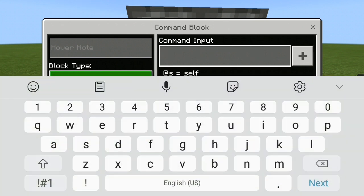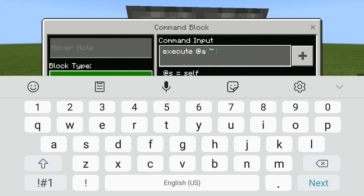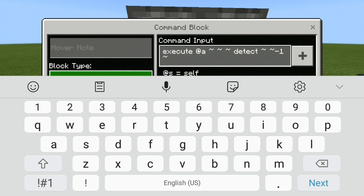For the command, you have to type in: execute @a tilde tilde tilde detect tilde tilde and minus one tilde. So it's gonna detect one block under you. And dropper, one. And after that, test for blocks.